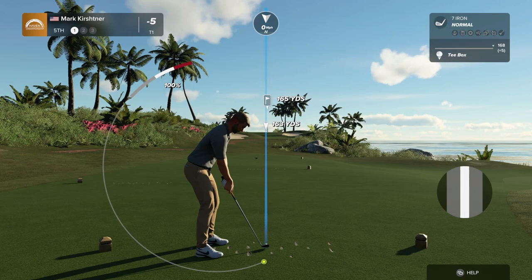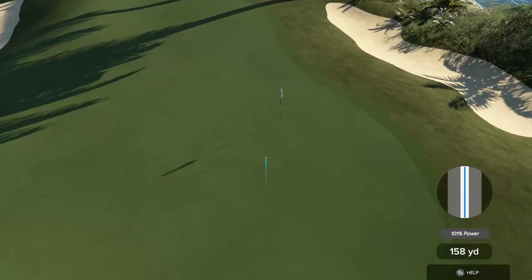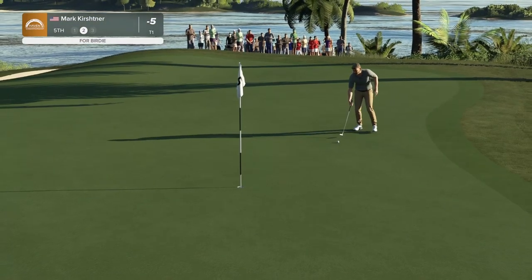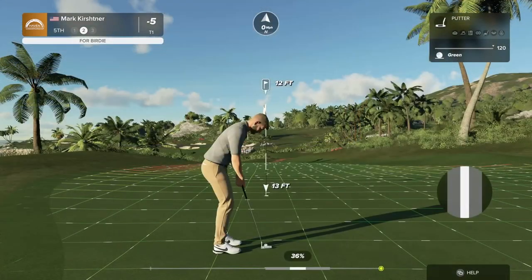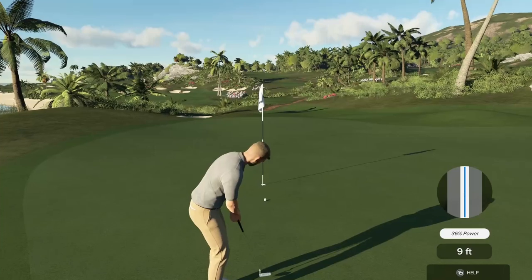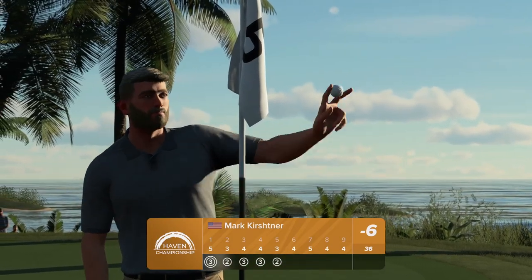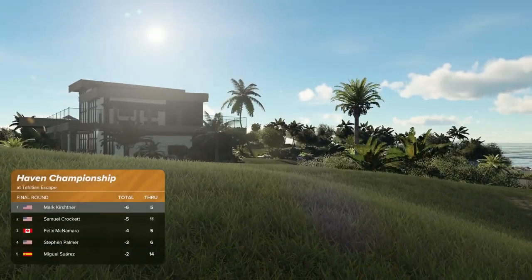We have a par three on this one. Looks to have chosen the seven iron. Good swing — this one's heading up onto the green for sure. Oh, what a lovely shot — he'll be delighted to be inside the range there. He's staring down about 12 feet. Go on, get in the hole! And that's their fourth birdie of the day, and that will move him to six under par.